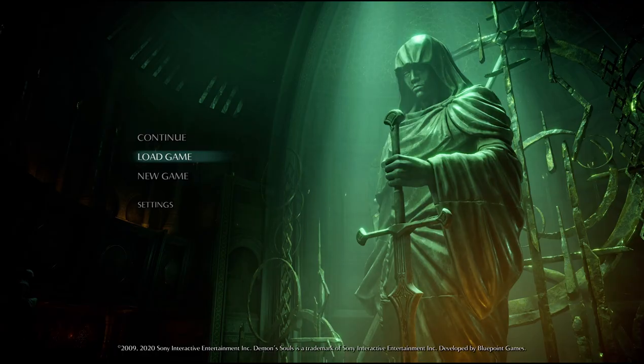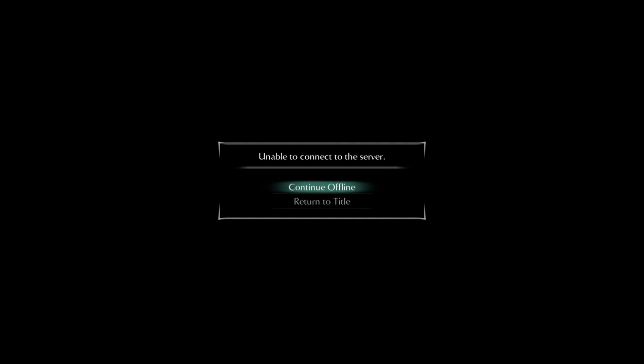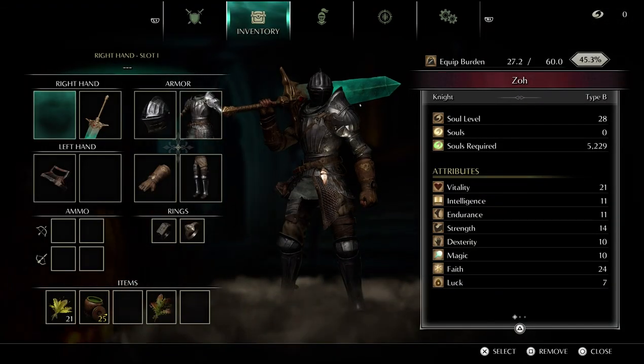The first thing you need to do is disconnect from the internet and start the game in offline mode so that you'll be on the safe side and nothing will bother you. After that, load the game and make sure you stay in soul form for the whole process — do not revive to your human or body form at all.